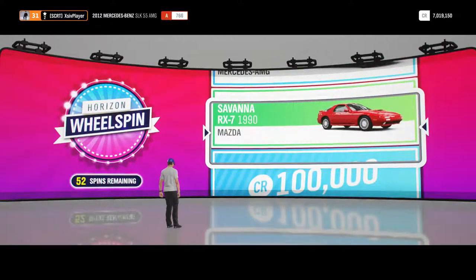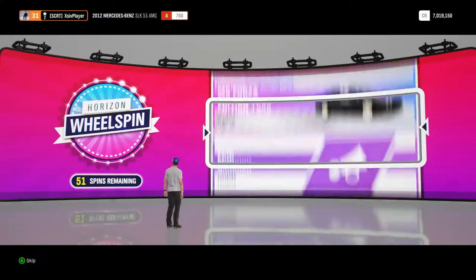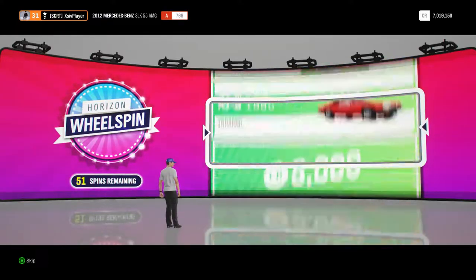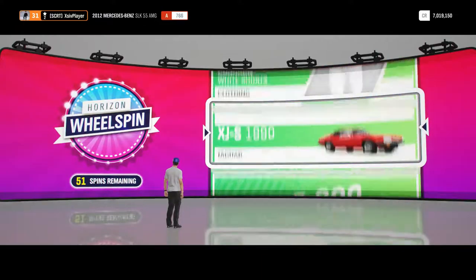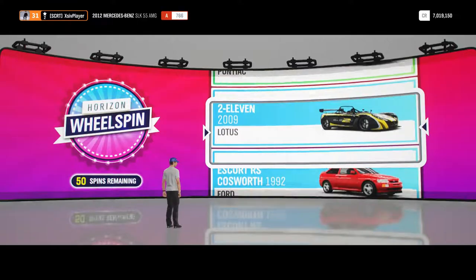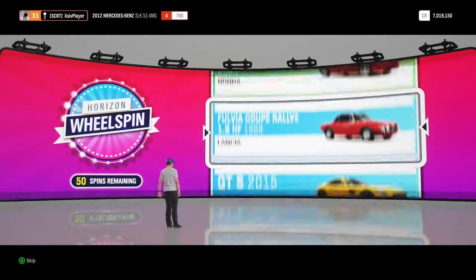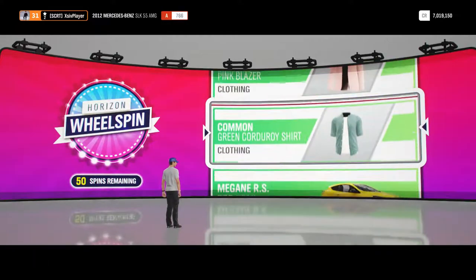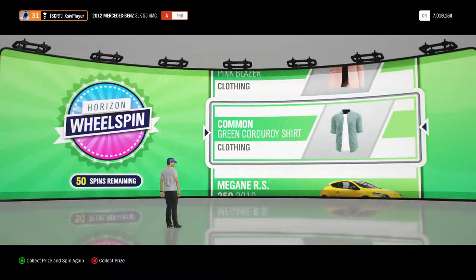Next up, we've got the Mazda RX-7, again another car for the collection of course. Next up, a Jaguar XJS 1990, very nice classic car. Next up, we have got the common green corduroy shirt, nothing particularly exciting but straight into the collection of course.